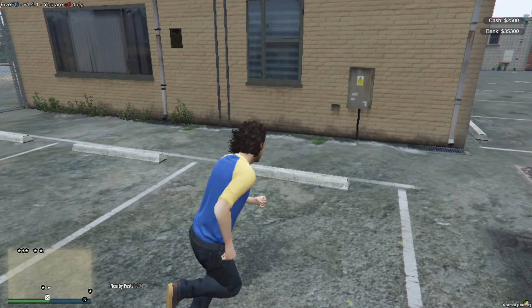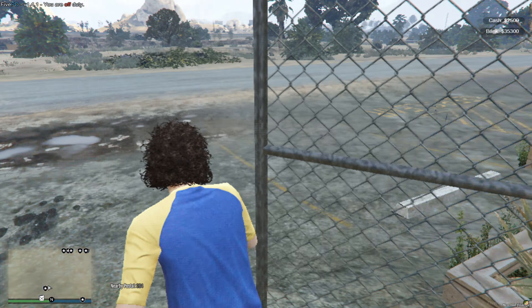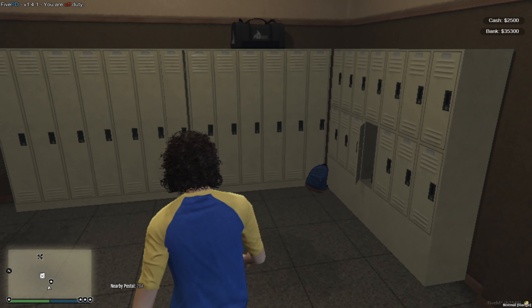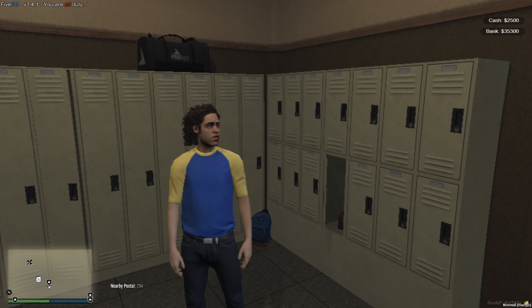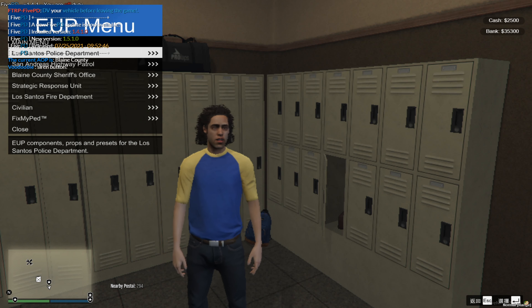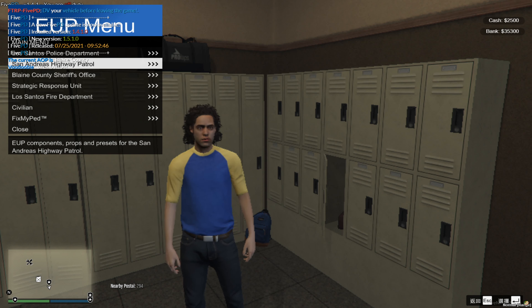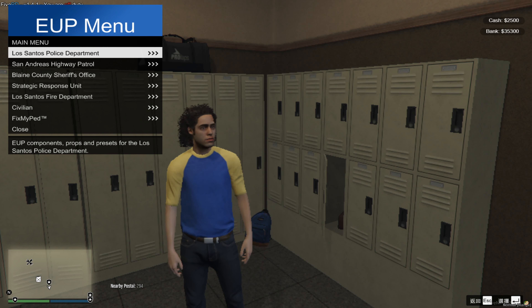The first thing we're going to do is get the clothes. Come into the locker room. If you want to get a new outfit and it's your first time playing, type /EUP and it's going to show you a lot of options like LSPD, SAHP, Blaine County, BCSO, and so on. Choose whichever one you want.